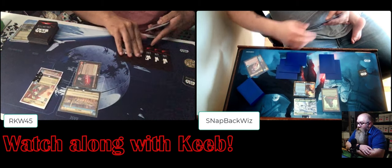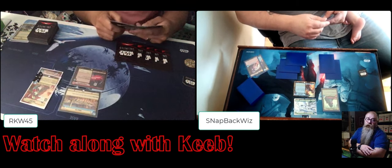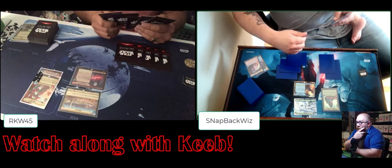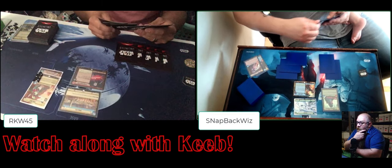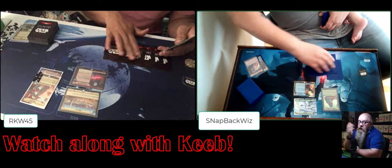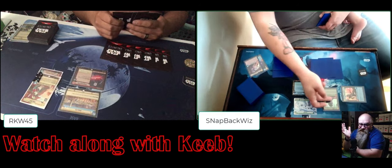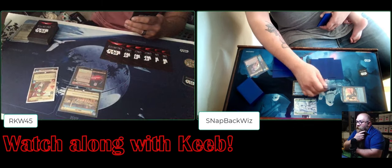We have an untap step - we're readying up. Sorry, Wizards, don't come at me - that's all I need is Mark Rosewater coming at me. We're laying down resources, which we kind of do in opposite order with the Inquisitor. This is a very loose and loosey-goosey game here.